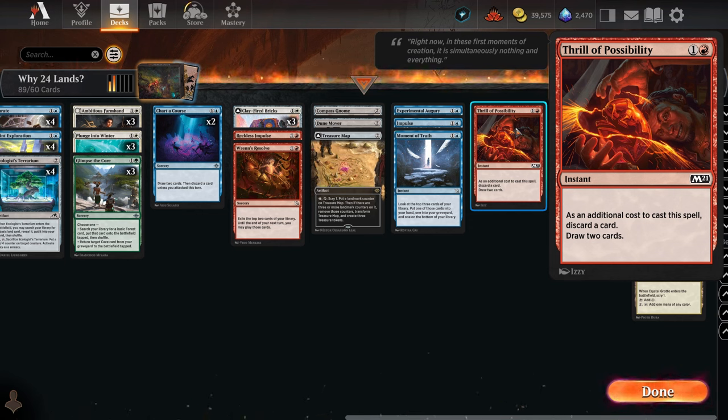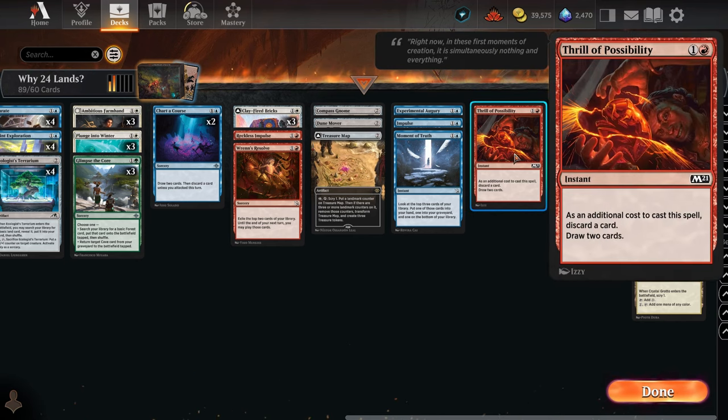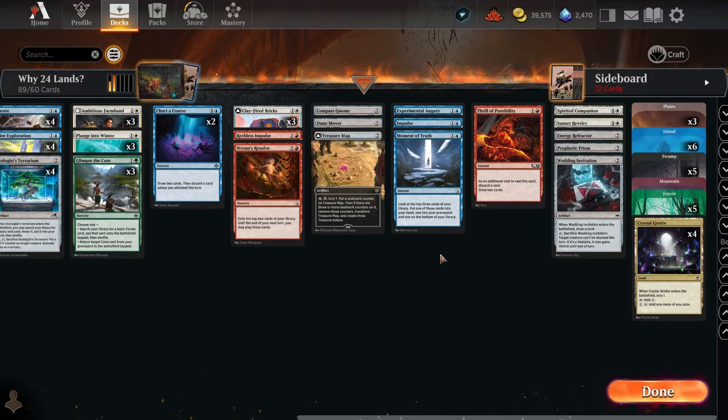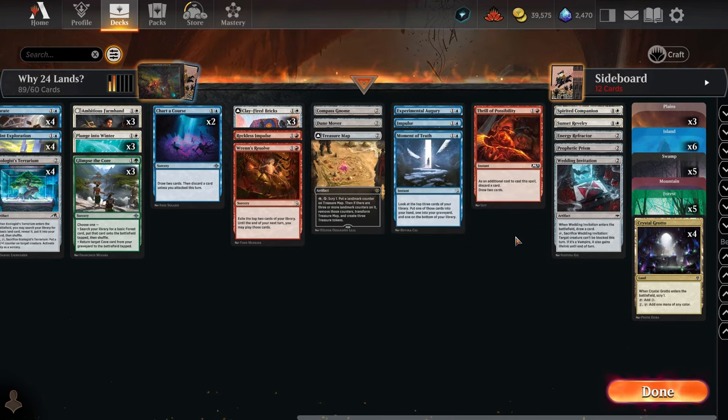For red, Thrill of Possibility is a card I love but never use because I hate discarding — it does let you get two cards off the top in red. Ren's Resolve might be slightly better, but if you have a deck where you want to discard and fill your graveyard, Thrill of Possibility works great.